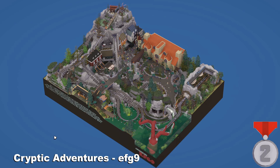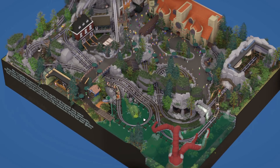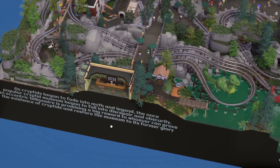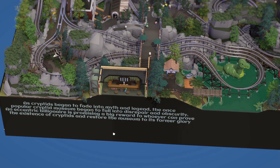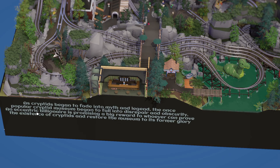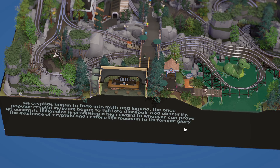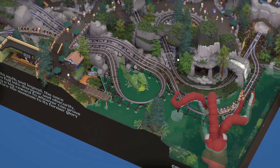Here comes our fourth entry — our second place winner. This is Cryptic Adventures from EFG9. They are relatively a new builder in the challenge and this one's pretty solid. There's a lot going on here — I already like the aesthetic of the trees and the rockwork. Everything is about legends of creatures. The storyline says: cryptids begin to fade into myth and legend, the once popular cryptid museum begins to fall into disrepair and obscurity. An eccentric billionaire is promising big rewards to whoever can prove the existence of cryptids and restore the museum to its former glory. There's a storyline — I love that. There's a purpose to this build.